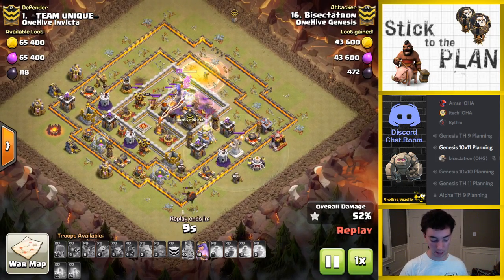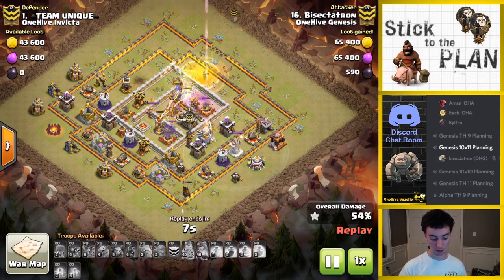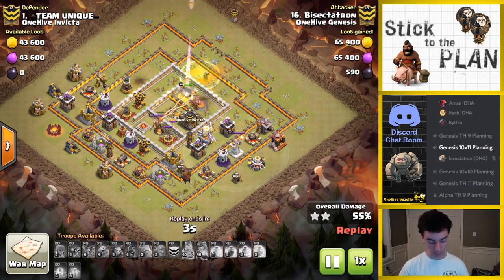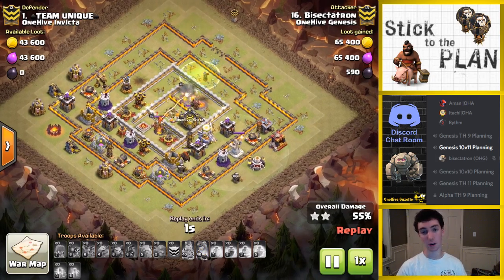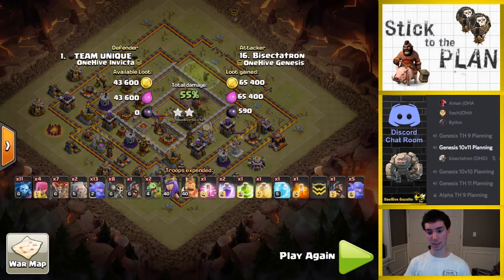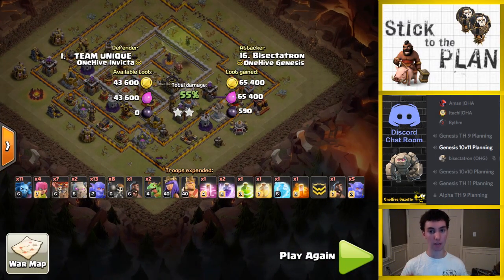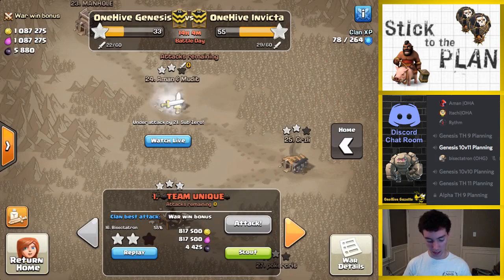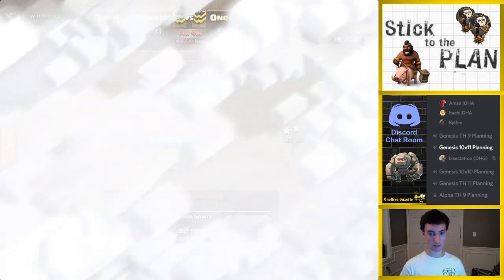Got my queen on the town hall, hit the ability — that's 50%, that's the two-star. But if that hound was sitting there the queen would not have gotten that town hall — it would not have been a successful attack. So I got lucky, thanks to that giant surprise for doing some kind of weird AI on my bowler, making it target the wall and making the lava hound get stuck on it while I was doing the attack. I was thinking 'where did that lava hound go?' Anyway, that was my other attack — just wanted to get my mind off this one.